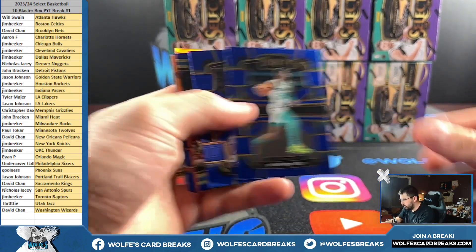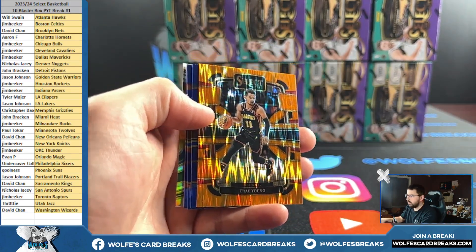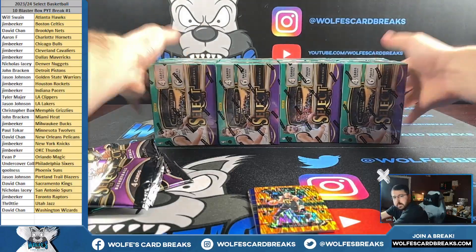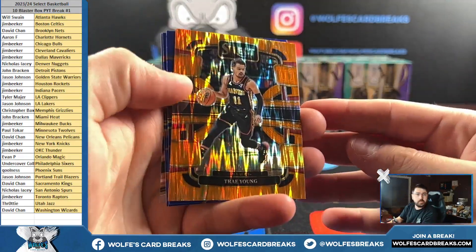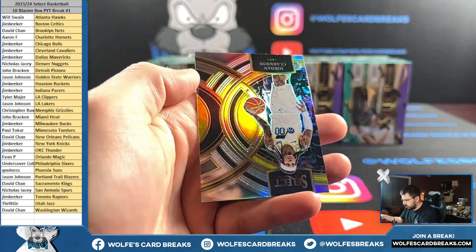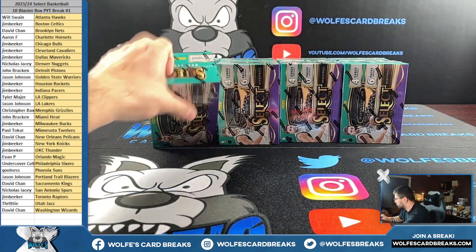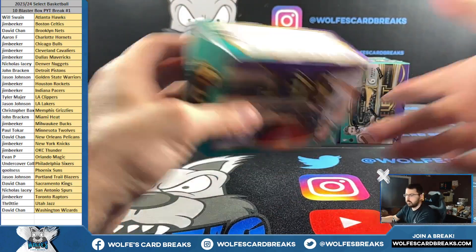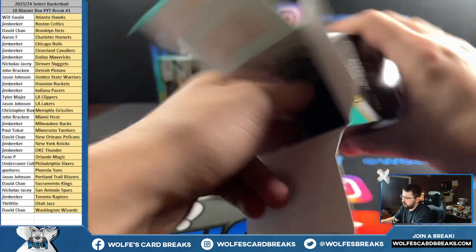Brandon Miller rookie. Trey Young orange. I feel like my camera's going in and out of focus — it might be because of those back there. Let me do that. Let's kind of hold the cards up more. Yeah, that might be better. There we go. Deirdre Clarkson silver.